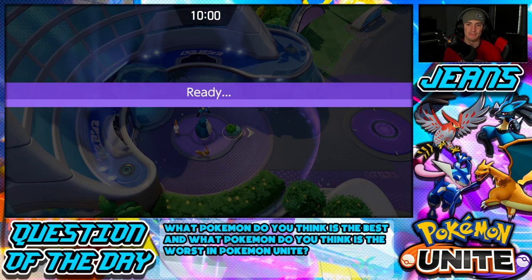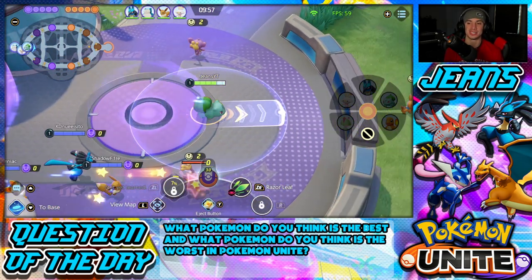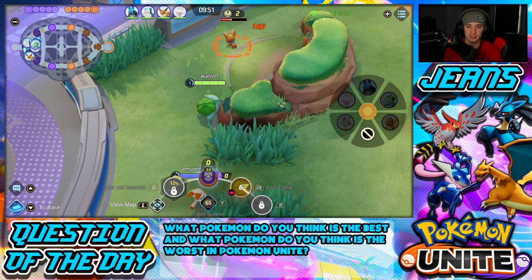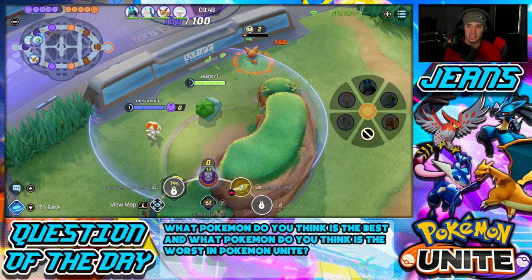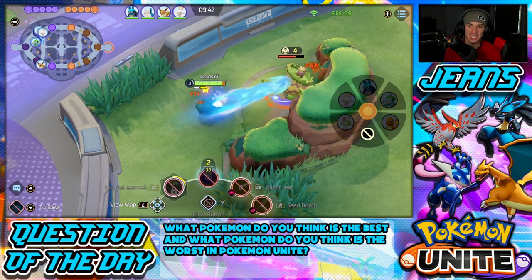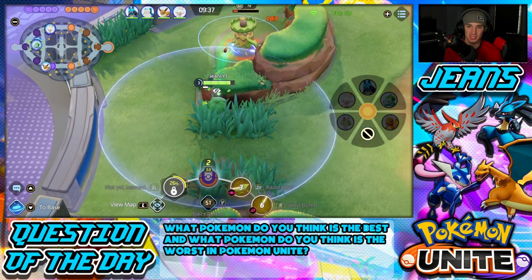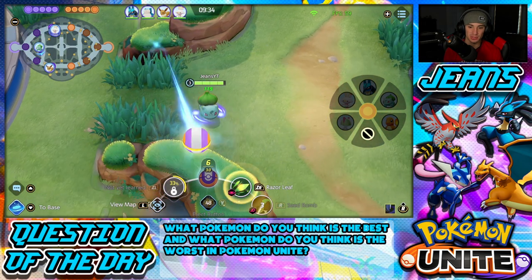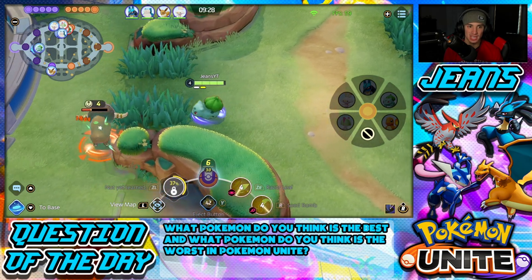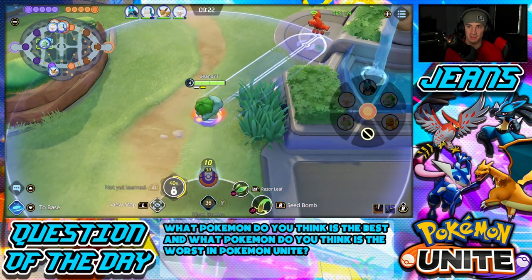Alright, first battle — let's get off to a strong start. Grabbing Razor Leaf and using the Eject Button through this wall. Let me Razor Leaf on this pup — there we go, hit him. Wait, I thought that was a wild enemy but it's a Scorbunny just walking around, kind of annoying. Looks like I'm going to have to help out the bottom lane if that Scorbunny is going up there. I'll whip up on these wild enemies and try to take out that top Corphish first, then roll to the bottom lane.